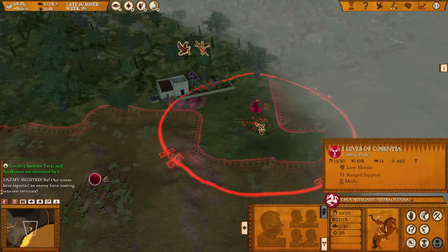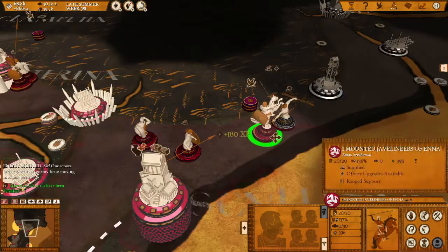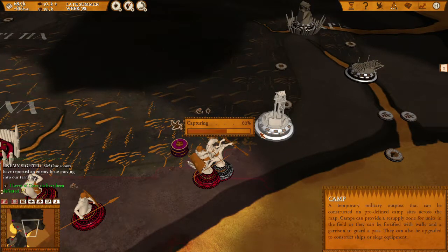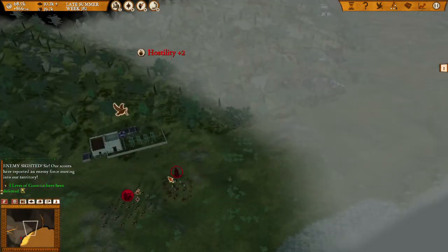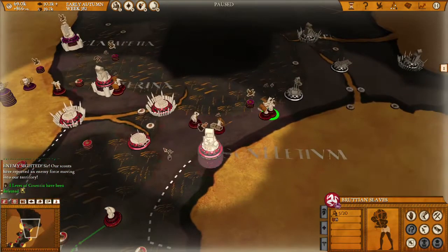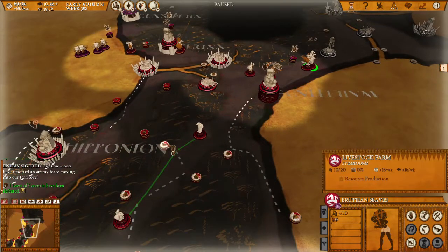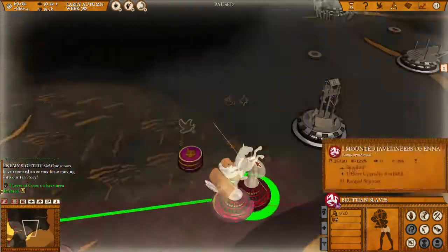They are about dead. There we go — let's go capture the slaves. Someone has a camp here, I don't know who, but I suspect it's Dauni. Let's send you to that farm here. We need to send our scouts a bit closer and bring the hoplites here.